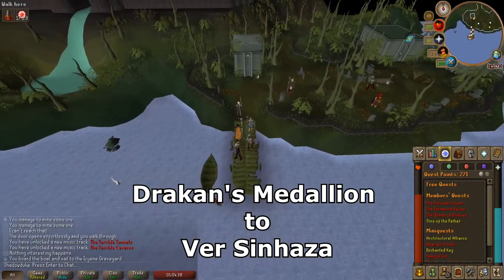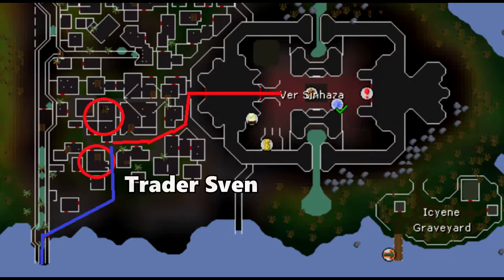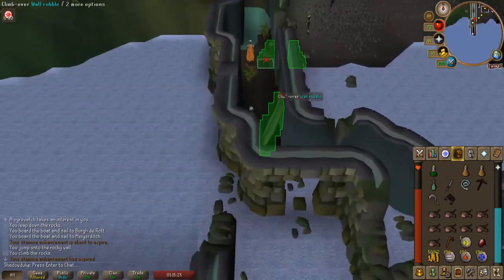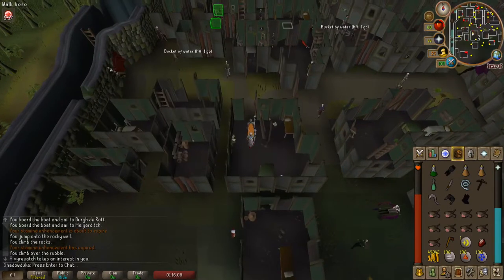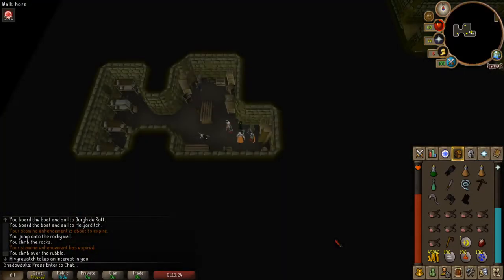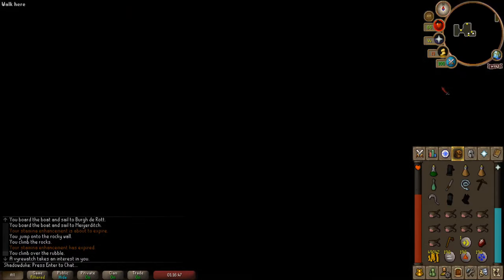Now use the Draken's Medallion to teleport to Ver Sinhaza or use the boat to get to Meiyerditch. The house to the south is Trader Sven's house where you can buy the Virewatch outfit, and the house to the north is Old Man Ral's house where you continue the quest if you already have the outfit. Make sure you buy a top, bottom and boots of the outfit. Once you have the outfit, go to the north and go down the ladder. Now speak with Pol Maffi and choose option 1 - he transforms the Virewatch outfit into a Noble outfit. Now exit the hideout and return to the boat and head back to the Icyene Graveyard.